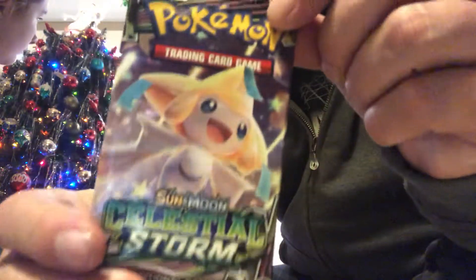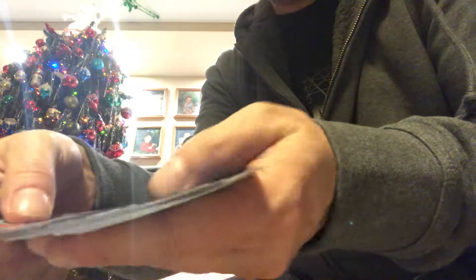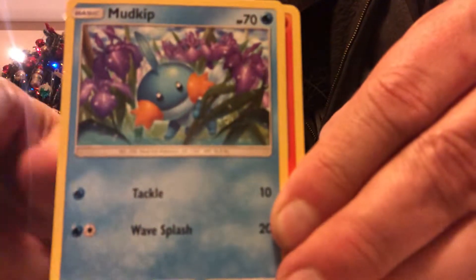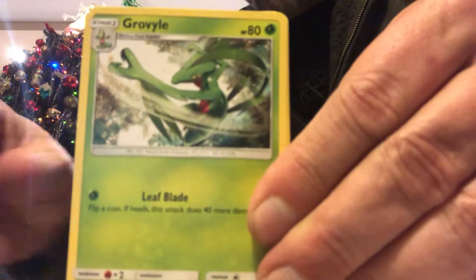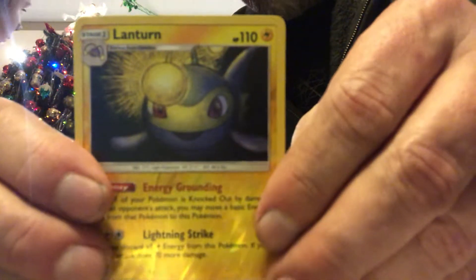I think we'll save the other one for last, so this Celestial Storm first. A Jirachi on the pack. There's another code for you. And we're off — Ralts, Shroomish, Mudkip, Torchic, Whismur, Fairy Energy, Lotad, Energy Switch, Lombre. Our Reverse Holo is a Lanturn. And a Claydol.